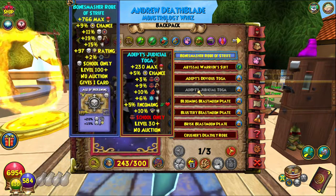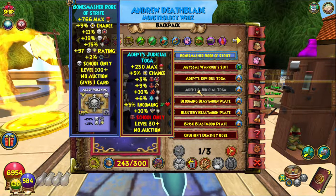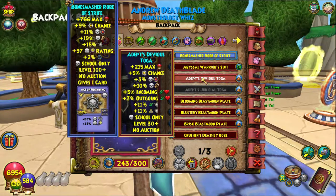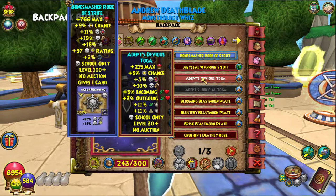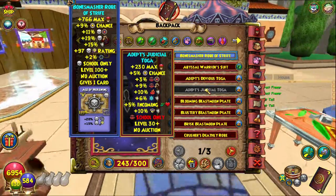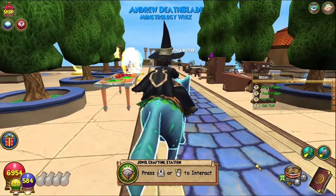Also on screen is the Zeus robe, which is technically the best-in-slot Balance robe, so you can compare it. Some are similar — like the Devious Toga that we crafted last week, which was a decent thing to craft if you didn't get it from drops. I haven't seen enough to give a definitive verdict, so I'll let you decide for yourself.